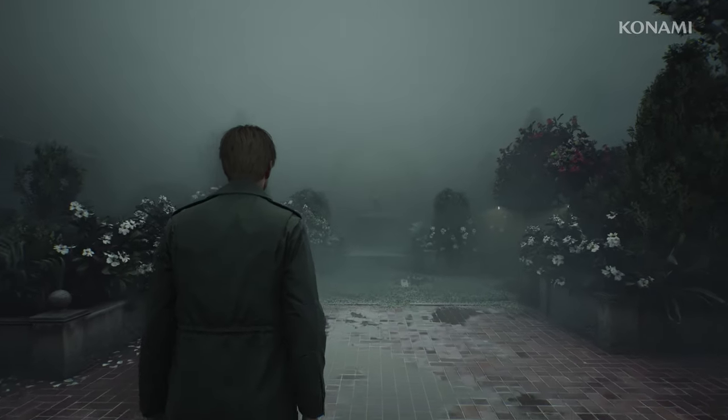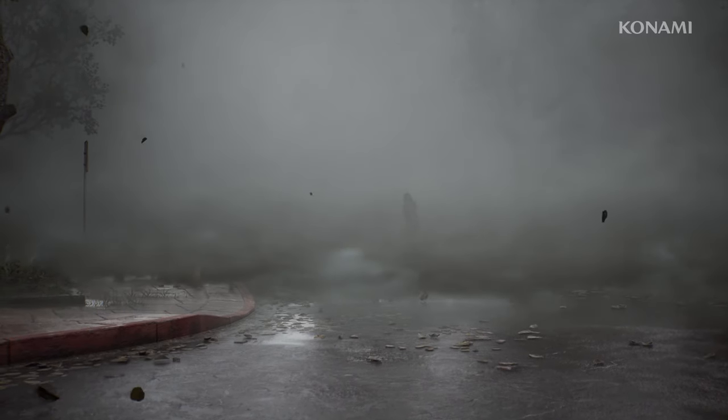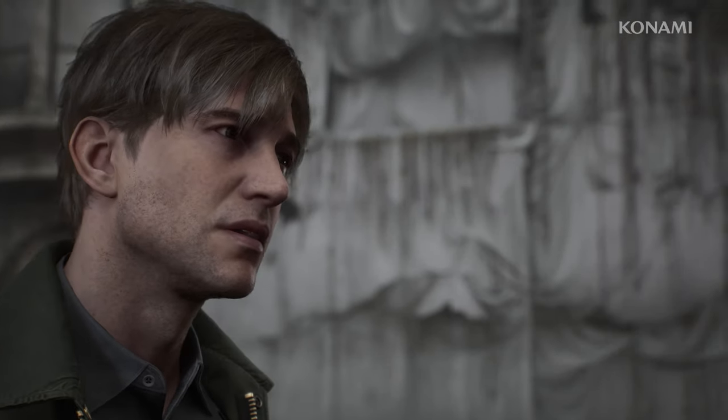The fog is a crucial element in the game, serving multiple design purposes. It's not only an effective tool for generating fear or optimizing performance, but it also carries deep symbolic meaning for James' story, drawing the truth from him as he navigates through the town.